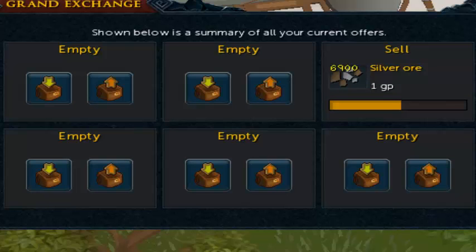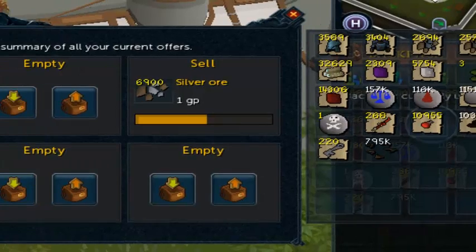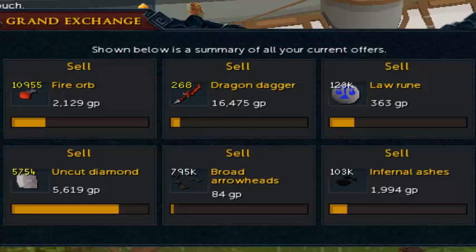Let's get into the next inventory — hopefully it does a little better than the first. This is where all the GP will be made. The problem I'm running into is I'm selling these law runes for like 20% under and they're not really buying, and I'm even selling the infernal ashes for 10% under and things are just not selling. That was the problem with me selling before.